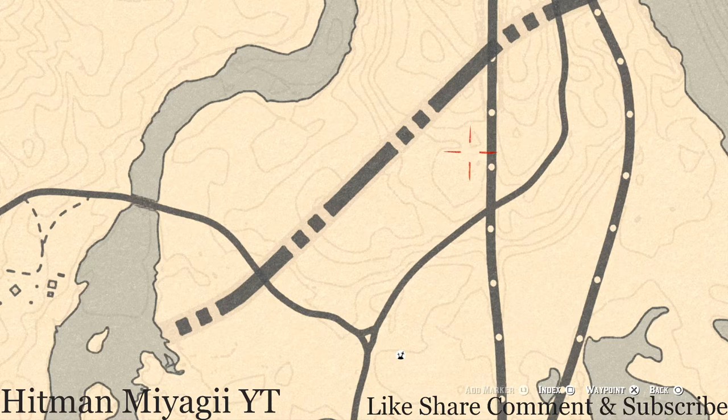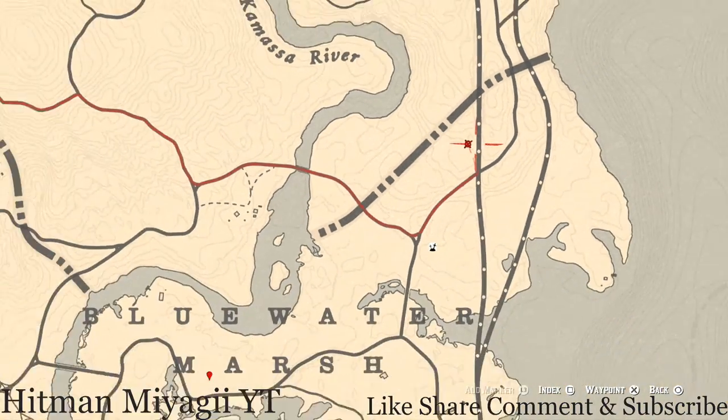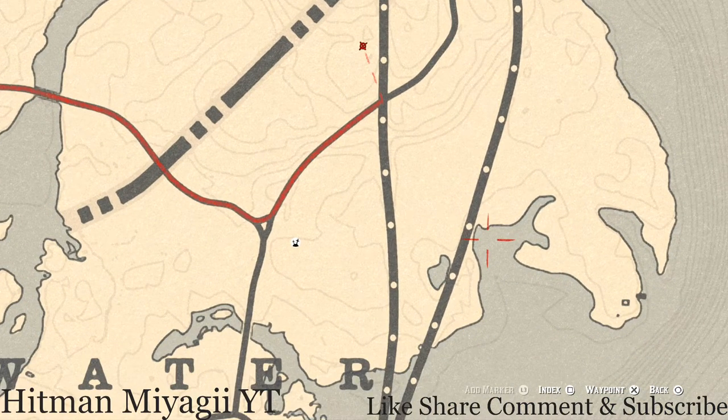There's also a coin right here. Come here with your metal detector, right to that location underneath that triangle on your map, and you will get a coin.